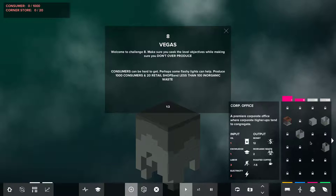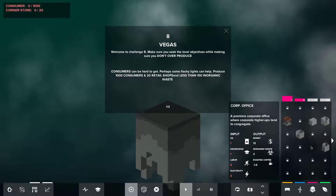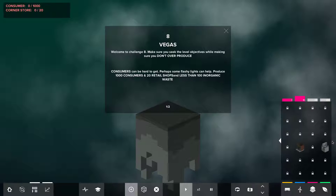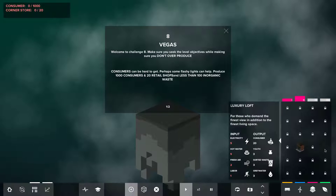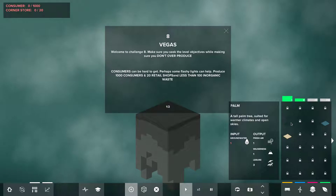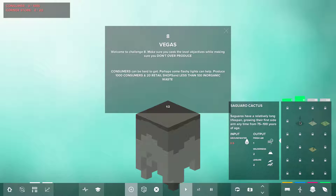We have a corp office — oh, that produces a negative, which makes sense. We also have the hotel room, a jazz club, and the luxurious loft. For organics, we have the palm tree, sand, a pond, saguaro cactus, silk tree, barrel cactus, and wild gate palm trees — yeah, that produces fruit and vegetables, nice.